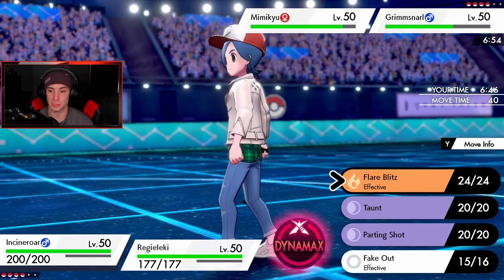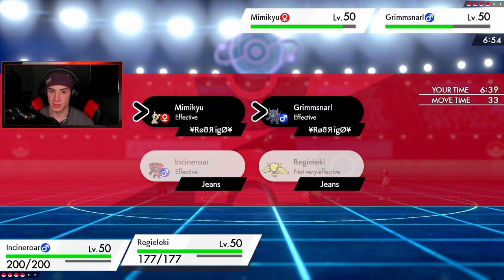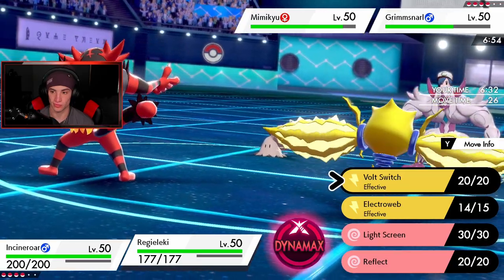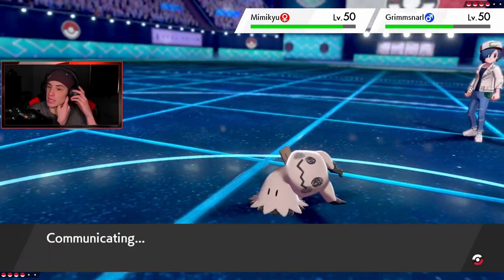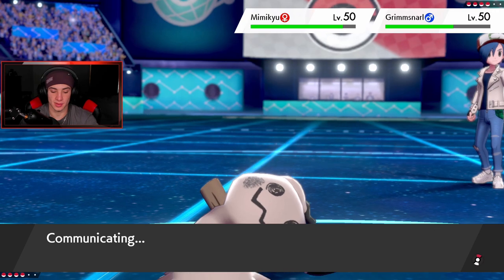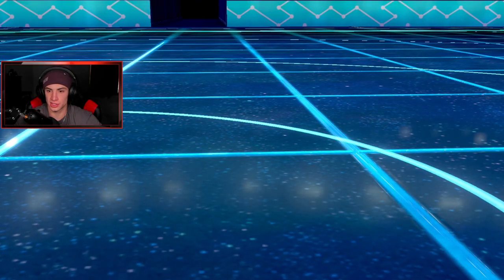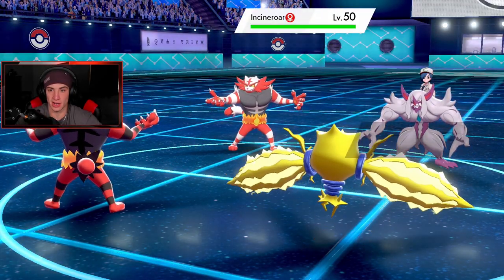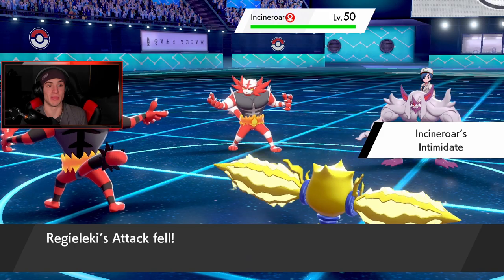I'm just gonna start setting up screens to protect my Calyrex. I kind of want the Volt Switch out but screens are the way to go. We're taking Mimikyu's attack out of here — keep Incineroar for the back. He swaps out the Mimikyu so his Incineroar comes out, gets minus one. Then we swap out and Parting Shot on that thing, set up a Reflect, and then Dynamax my boy next turn and Knuckle onto him. Light Screen is setting up.